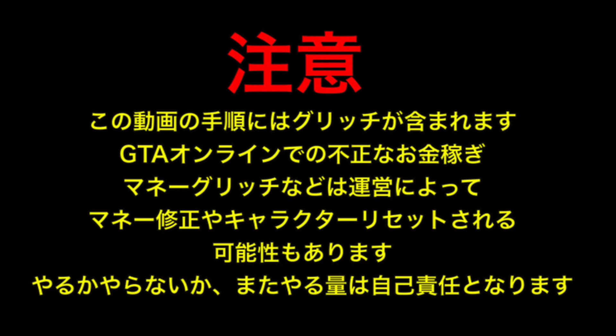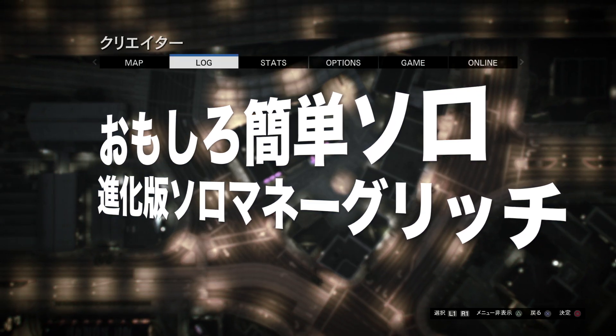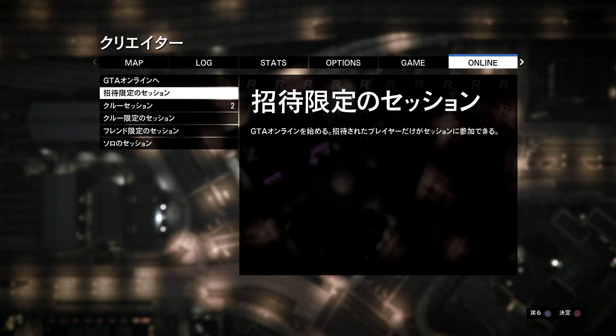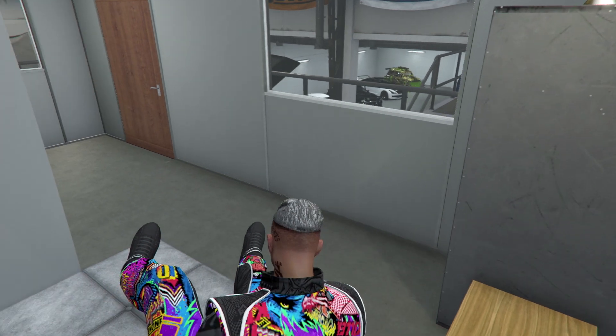Hello everyone, I'm Pappatara. This is a way of watching the new version. This is a solo vehicle duplication glitch using scuba gear, starting from an invite-only session. The required preparation increases slightly, but this method might actually be easier to perform.